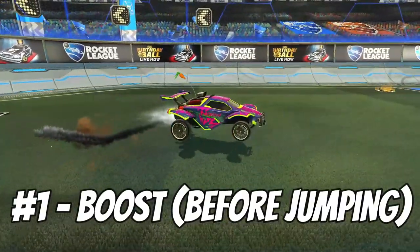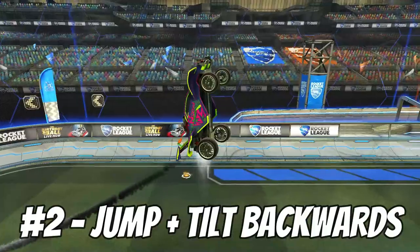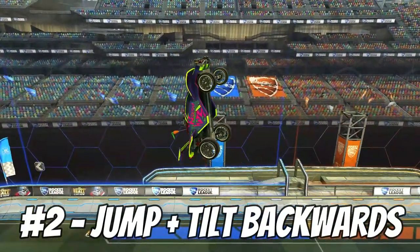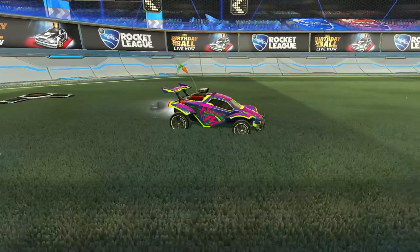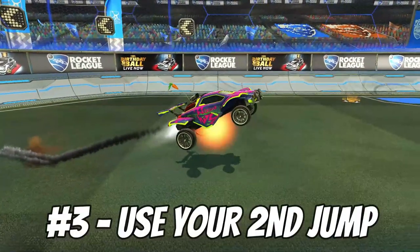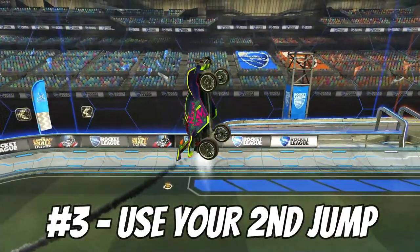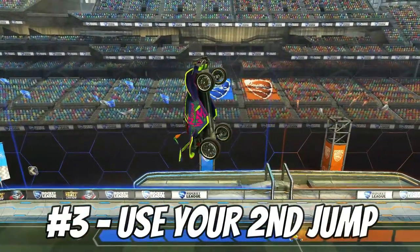First is boosting before your aerial. The second is to jump and tilt your car backwards at the same time until the nose of your car points towards the roof or where you're aiming to hit the ball. A tip is to hold your analog stick back before jumping to make the action almost instant. And finally, using your second jump — remember to only use your second jump once the nose of your car is facing directly up. This second jump propels you forward faster than a basic aerial using only a single jump.